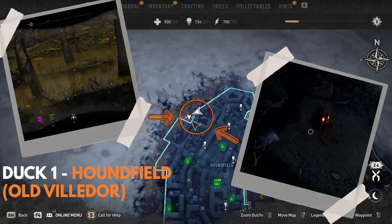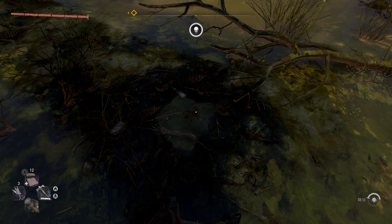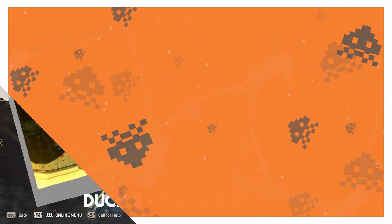Let's dive straight in. The first duck can be found in Houndfield in Old Villador, in an area that is heavily covered by chemicals. There's a small patch of land that isn't, and that's where you can find your first black duck. But be careful, because the highly dangerous chemicals can drop your immunity in seconds.